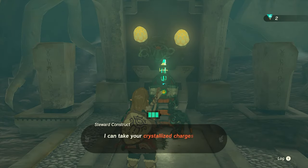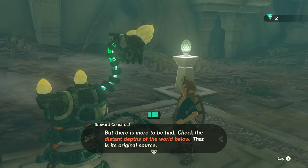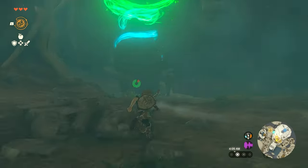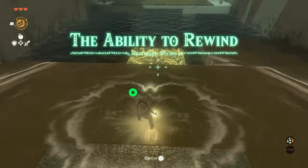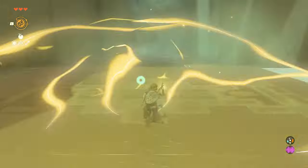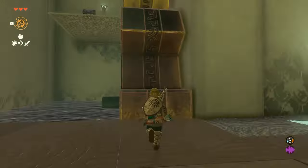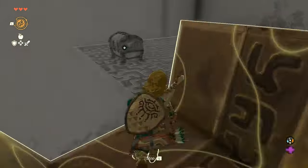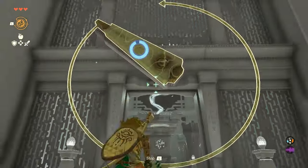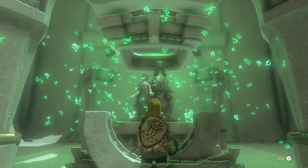There's a construct nearby who produces more energy cells for your battery in exchange for crystallized Zonite charges, so keep that location in mind for later on. Enter the last shrine — this one's pretty straightforward as well. Use Rewind on the raft to ride it to the next platform. Once there, do the same thing on the raft to ride it back up the waterfall. Once up top, you can use Rewind on the giant gear to your left to get a chest with some arrows. Then use Rewind on the giant clock hands to sync them up in order to open the door — and that's basically all there is to it for this shrine.